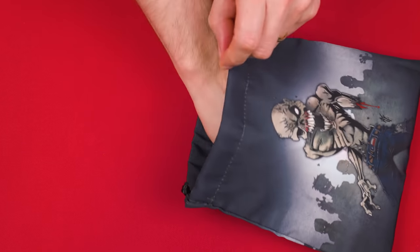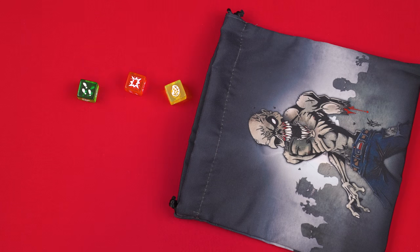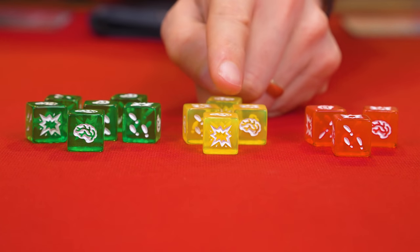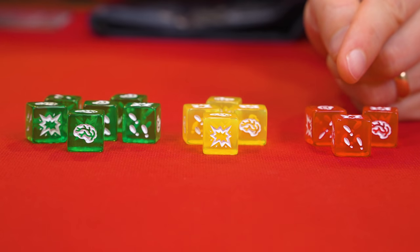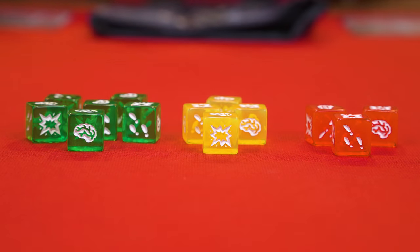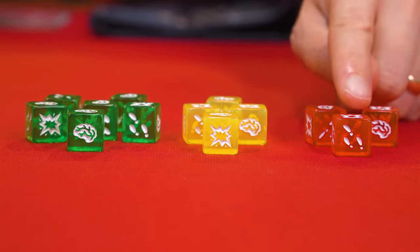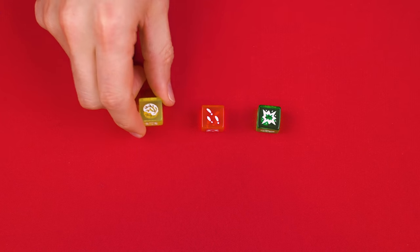On a turn you draw three random dice from the bag and roll them, and each die represents a human. There are three possible colors: green dice are weak humans, yellow are tougher, and red are the strongest. We'll talk about the differences in more detail later, but for now it's enough to know that each has sides made up of symbols representing brains, shotguns, and footprints.